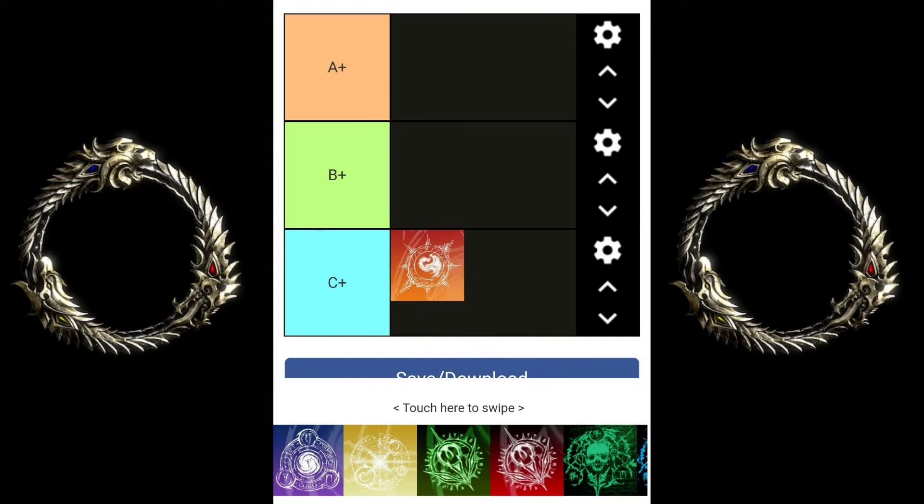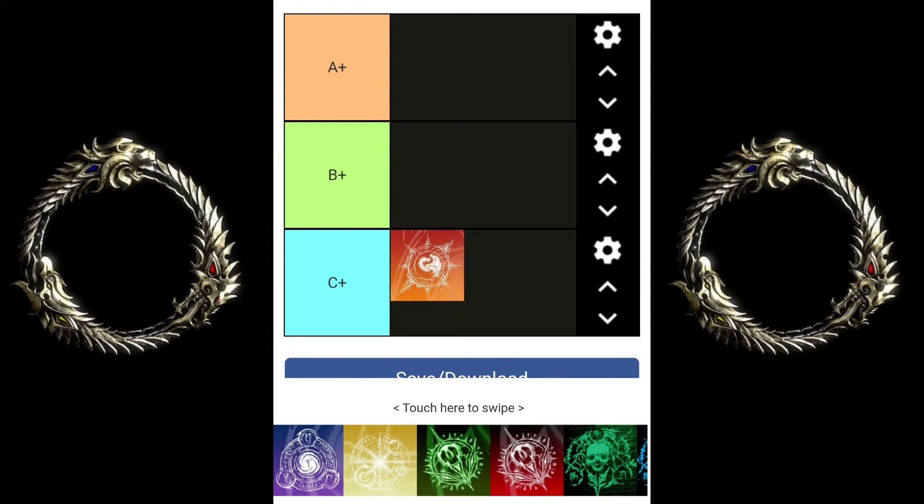First up is the Mag DK, which I put in C — the hardest to get used to. It's a very hard class to understand and get down, not new-user friendly. It's a DOT build so you have to be patient and apply your DOTs. It can be tanky with good heals but you have to know how to set it up. The toolkit and burst are kind of confusing for new players. It does have a high skill ceiling though, so once you get good at it you get really good.